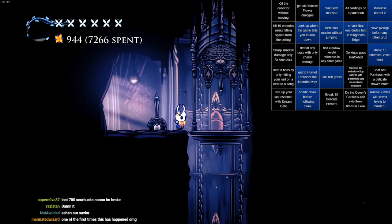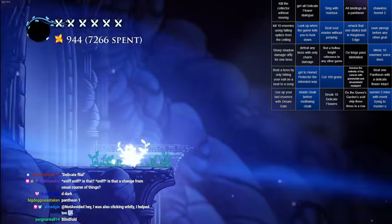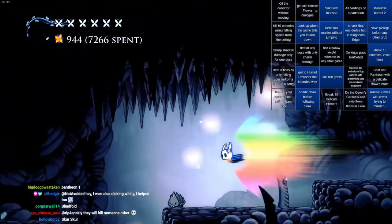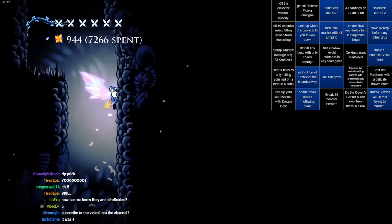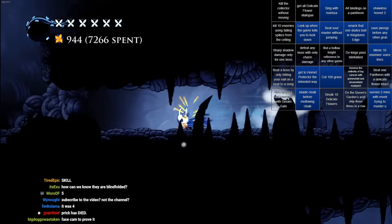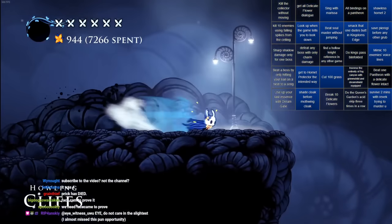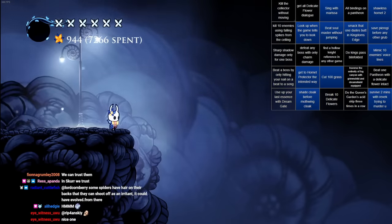Oh, I know what we're gonna do right now — we're going to do King's Pass blindfolded. Remember to subscribe to the video. Okay chat, here's what we're gonna do to emulate the start of King's Pass: I'm gonna fall off the cliff and then it'll begin after I fall off the cliff. How do you know I'm blindfolded? I am — you just have to trust me. Monitor off and eyes closed. Okay, here we go.